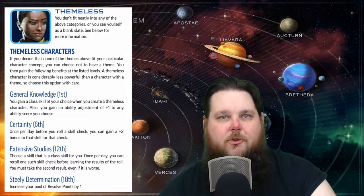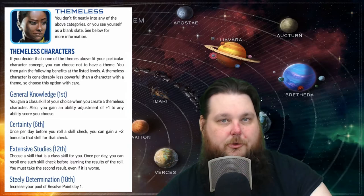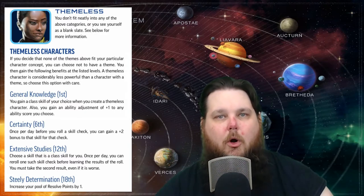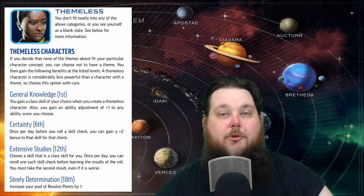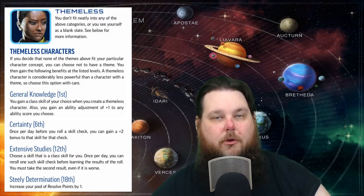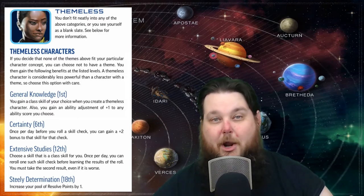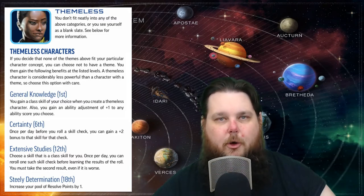At level 12 you're going to get Extensive Studies. This allows you to take one of your class skills every day and re-roll it if you don't like your result. If you use this feature, you have to use it before the GM tells you whether your roll is successful or not, and you must take the second result no matter what the first roll was.